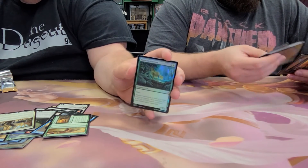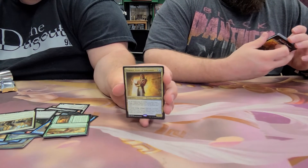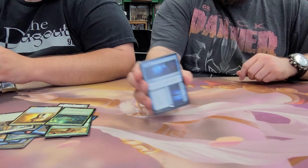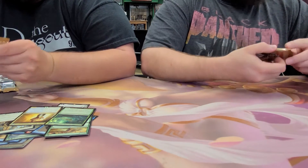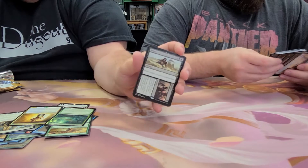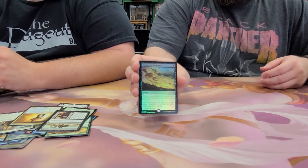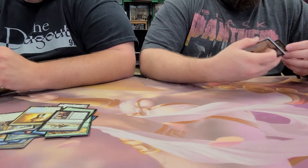Got another foil — Pouncing Cheetah — and a Temmet, Vizier of Naktamun. Another back-to-back foil — Faith of the Devoted. And a Commit // Memory — that's seen a lot of play. We have Never to Return as the rare in the pack. We have a foil rare — Shadow of the Grave. Two foil rares and an invocation in this box.